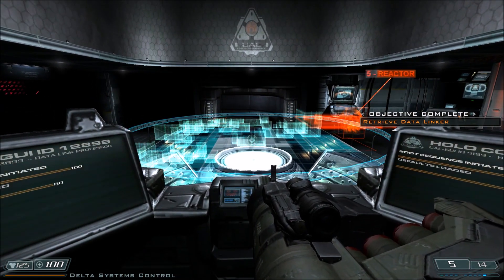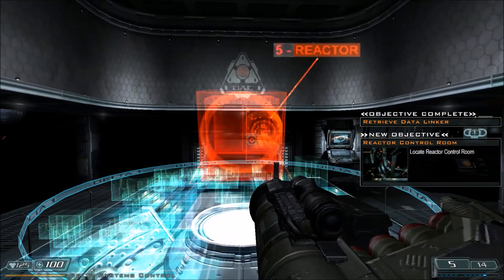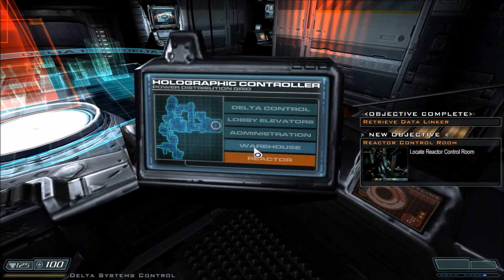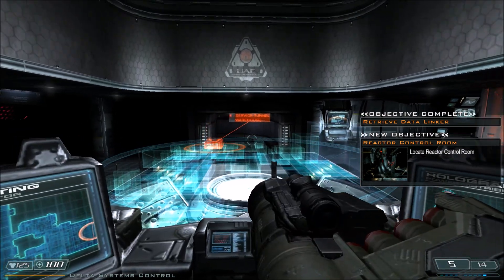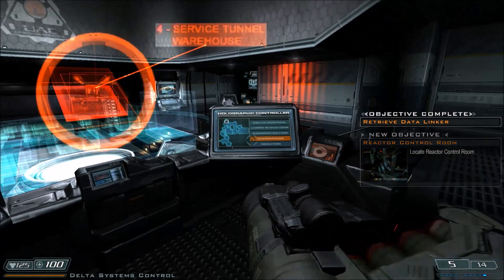Reactor core. This is actually a pretty cool little interface - this reminds me of the Iron Man movies with the holograms and everything. You can just take a look around and look at the different areas of the Delta Complex here, at least in this first level.